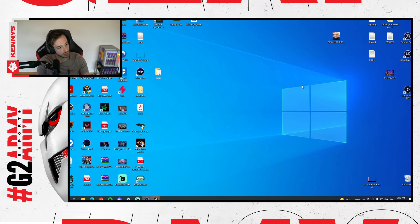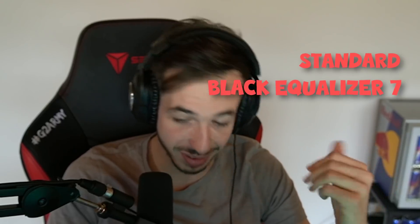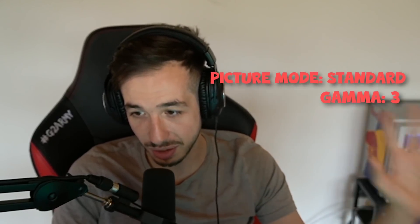The last part I can't show because it's on the monitor itself. The changes I make in the game settings on the monitor are: mode standard, black equalizer at 7, and color vibrance at 17 — because as I said, I like colorful games. I'm aware my color vibrance is quite high combining 100% NVIDIA and 17 on the monitor. Picture mode is standard, brightness classic, and gamma 3. Everything else is default and unchanged.